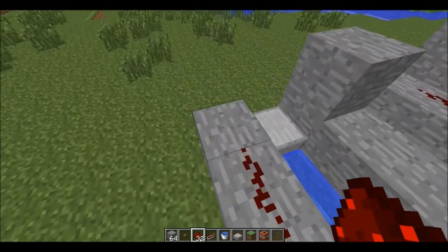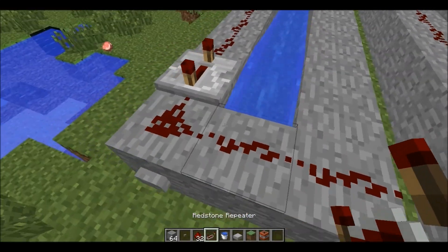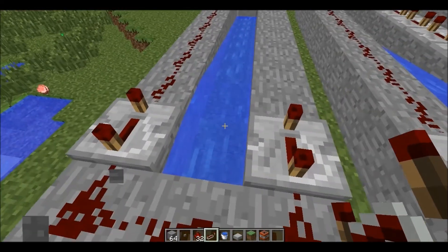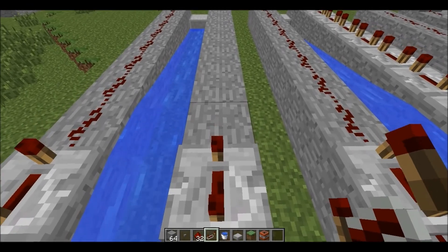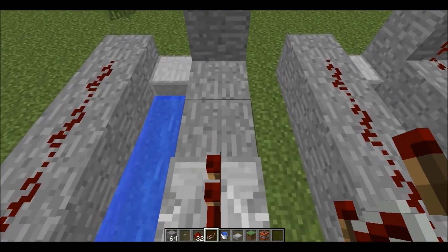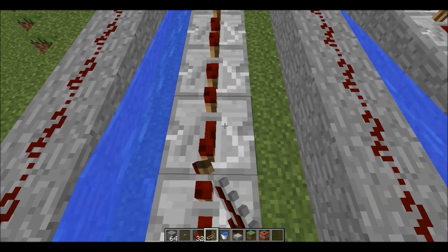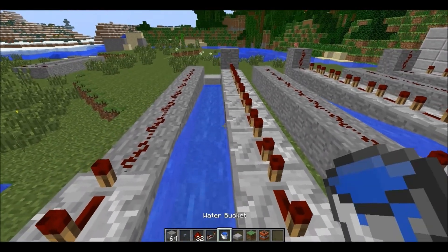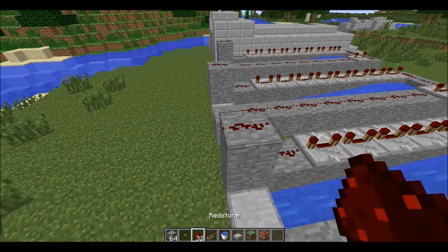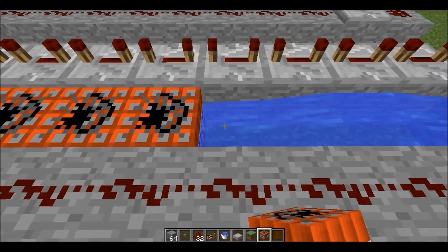Then you want to put redstone all the way — you do not want to put redstone here as it just wastes redstone. From across the button on the other side, you also want to put a repeater directly across from the same repeater you put on the first side. And you want to put eight more repeaters — one, two, three, four, five, six, seven, eight — and set all of these to four ticks. Then put redstone here.